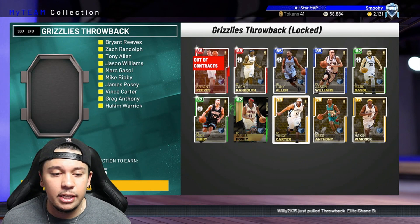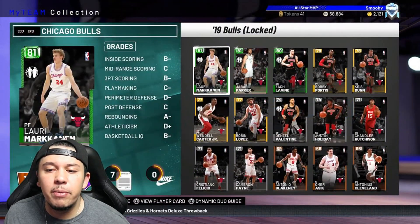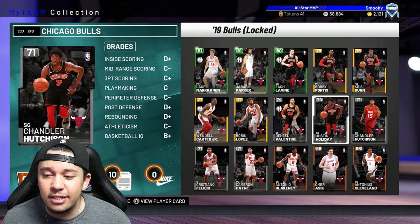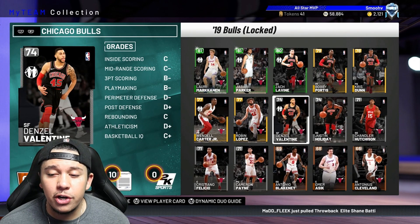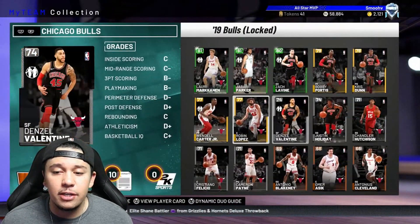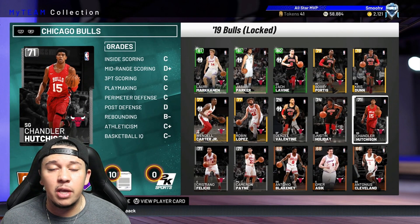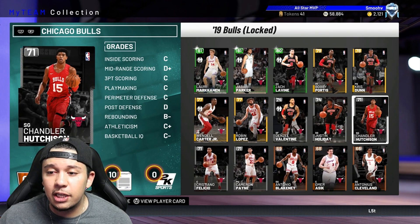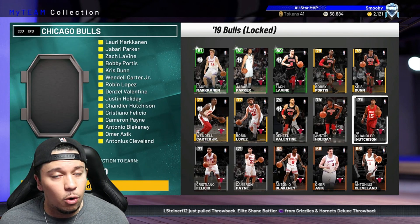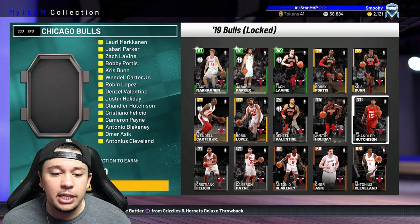These collections don't take too much MT to lock in and you get 15 tokens each. I was collecting cheap sets like the Bulls — they're really cheap besides the silvers, which are hard to pull and a bit expensive. Check back during your solos, keep searching for cheap cards, and eventually one will pop up. Buy it, flip it, or lock it into the collection. A lot of people are doing all the cheaper collections to get these 20 tokens.